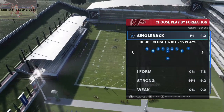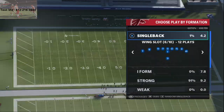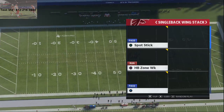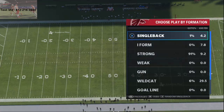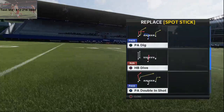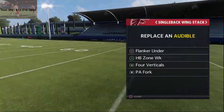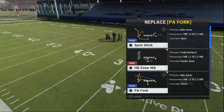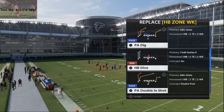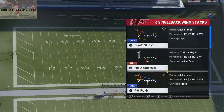We're going to show you the audibles that I like to use from this — it's a multifaceted scheme running through several different formations, primarily for the runs. The formation we're going to stay most focused on is the wing stack. The audibles you're going to set from the wing stack are: flanker under, the four verticals play, PA fork, and PA double in shot. Those are, in my opinion, the best plays from the Atlanta Falcons two back wing stack.